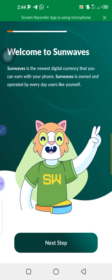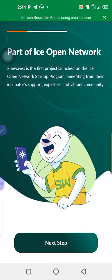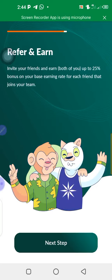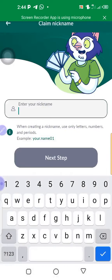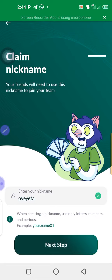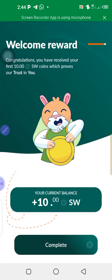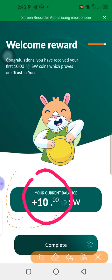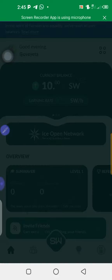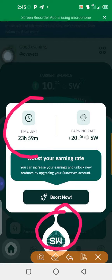First, it's part of the ICE Open Network — Sunwave is connected, so it's a partnership. Enter your nickname; this very name is the referral code that you're going to make for yourself. Once that's done, I'm having 10 now — I'm going to click, and it has begun.